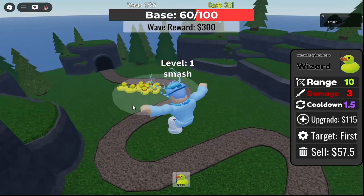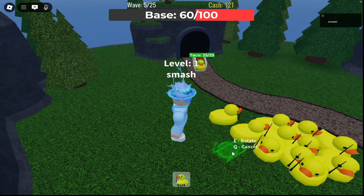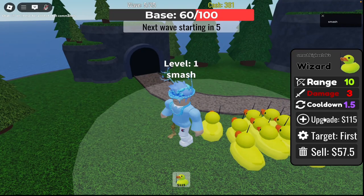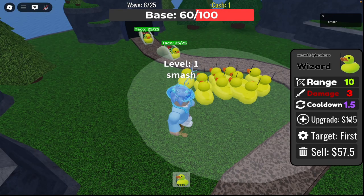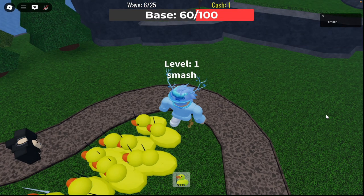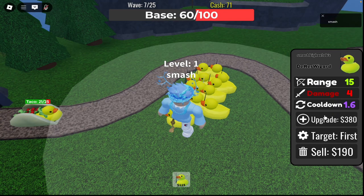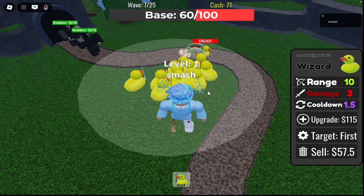The base health is kind of going down. On the other map the base health wasn't going down, so that's kind of weird. I keep placing more ducks and I could somehow upgrade them but I won't be able to. This goes up to 25 waves. Maybe fix the game bug — this tower defense probably doesn't get updated anymore, but if the developer is watching this, please fix the bug where the duck can't always upgrade. I managed to get one of my ducks upgraded, but it took a long time, so it's probably a game bug.